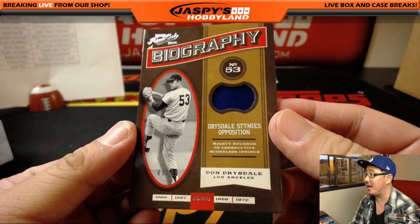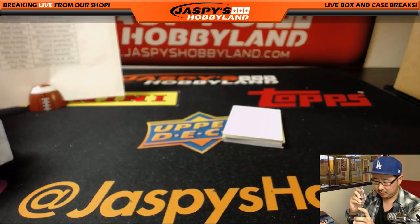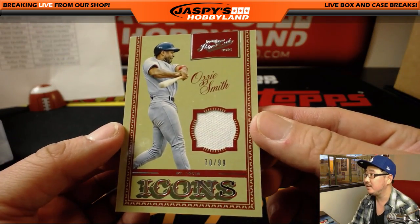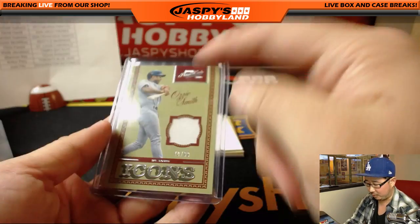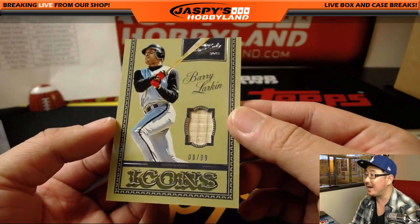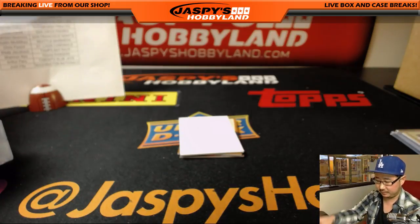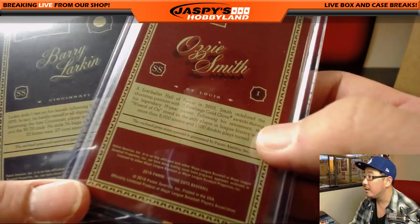Don Drysdale — Drysdale stymies opposition, 47 out of 99 — Dodgers. Nick Koba with the big D. Game-worn material. The Wizard — Ozzie Smith, 70 out of 99 for the Cardinals. Chris Parent with the Redbirds. I can almost fake his autograph — that's how nice Ozzie's autograph is. Icons relic. Next up — Barry Larkin, 8 out of 99, another Icons relic — this one for the Reds. Scott Smith with the Cincinnati Redlegs. That's game-used memorabilia; the Ozzie Smith also game-worn memorabilia.